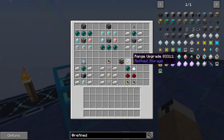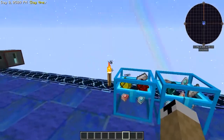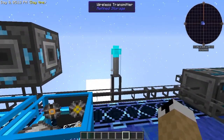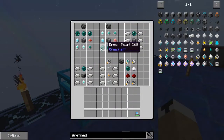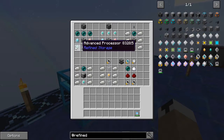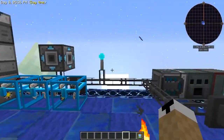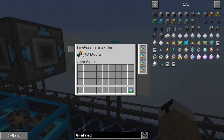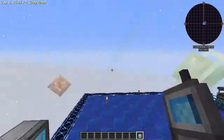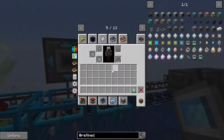You also have your range upgrade to allow the transmitter to reach even further, because it does have a limit. The range upgrade also applies to the wireless transmitter, which works with the wireless grid. It does take a lot of ender pearls, which makes sense for wireless transmissions, and you need a lot of advanced processors, so make sure you're stocked up on diamonds. The wireless transmitter just gets placed on your cable.